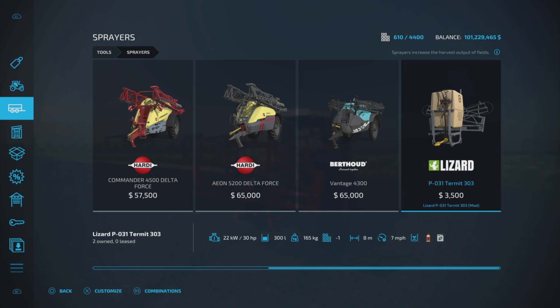$3,500, so very cheap. 30 horsepower — very low horsepower requirement. 300 liters of product, that is herbicide or liquid fertilizer. 8-meter spread. 7 miles per hour working speed.